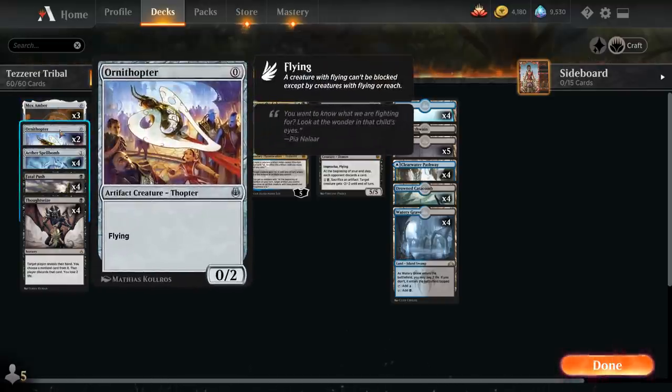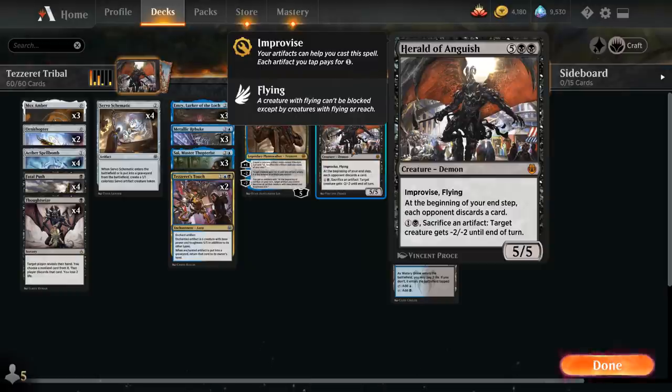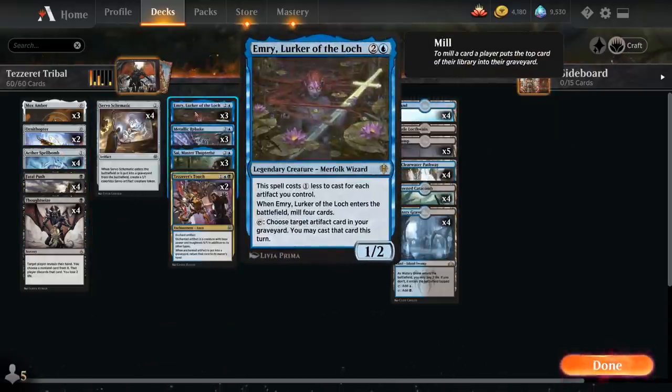We've got 2 copies of Ornithopter as a 0-mana 0/2 flyer. Aether Spellbomb is incredibly synergistic in the deck, enabling our Improvise cards, but also bouncing an opposing creature for the blue activation. With Herald's end-step discard, if they're empty-handed we can essentially get rid of one creature in play. It's also a nice one to loop back with Emery, Lurker of the Loch.